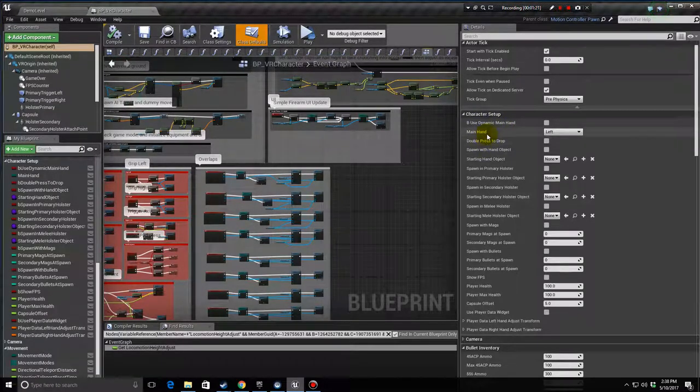Under Character Setup, the first three variables are options variables. We've added an in-game options menu, so I would set these to their defaults at all times and then let your player set them in the options menu.